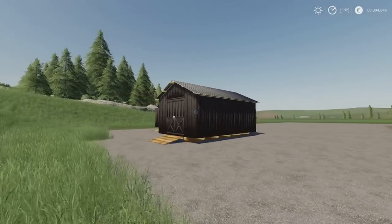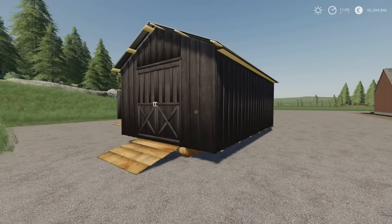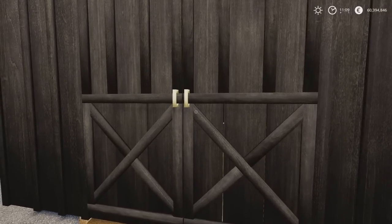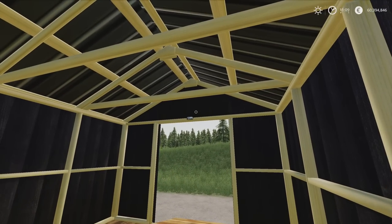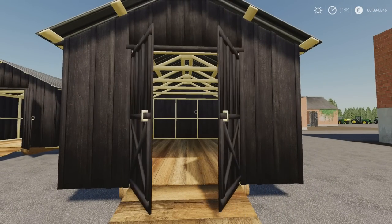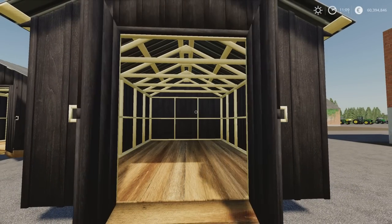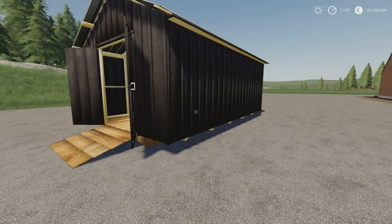Next we've got the placeable moveable Amish Shed Pack by Skard Sol 13. There are two in this pack. One is a placeable shed — three slots. The actual pack is 4.24 megabytes to download. You can open the door, there's a ramp, and lights come on automatically — it's a very faint light, but there is a light that comes on. You'll find it under sheds.